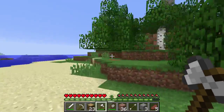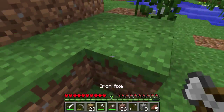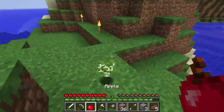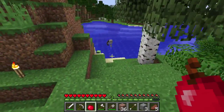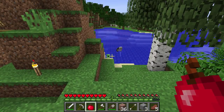Those are creepers — creepers are mean, we'll probably have to end up fighting them anyway. Trees have a chance to drop apples as well. Apples cannot be farmed like melons can — they do drop from trees but they have a random drop rate. I'm really scared of that creeper coming to get us — should we just go get him?